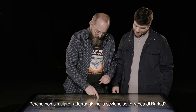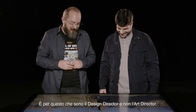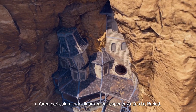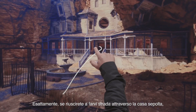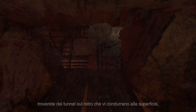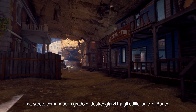Let's simulate what it might be like to drop into the underground section of Buried. When you land in here you might be facing the mansion, which is a really dynamic location from the Zombies Experience Buried. If you make your way through the Buried Mansion you're going to find mine shafts in the back that will lead you all the way back up to the surface in the Outlaw section of Ghost Town. This area is super claustrophobic, really tight quarters, but you're going to be able to weave in and out of all the really unique buildings from Buried.